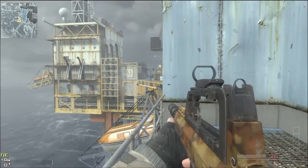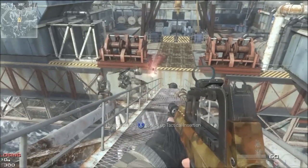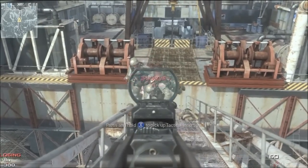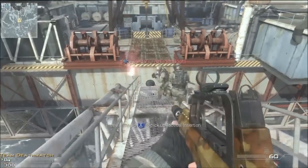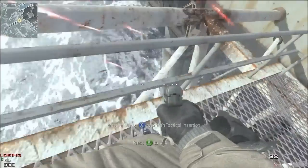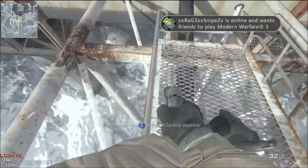And here goes the shotgun jump. Since my friend found this spot and gave me the idea to do a knife lunge over to that ledge, I thought, well it's not really that far over, so we might as well see if we can get it using the shotgun jump method. And here goes that method right here.